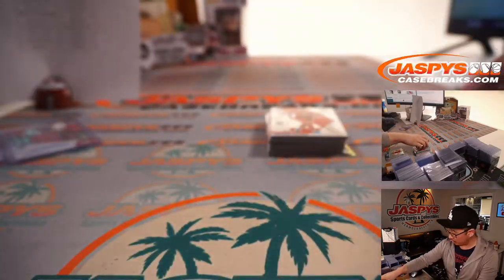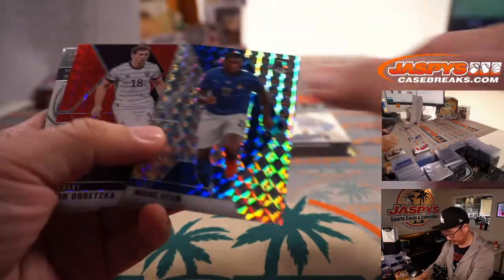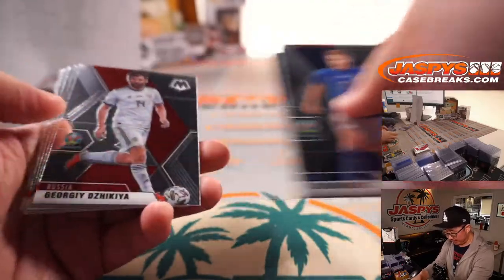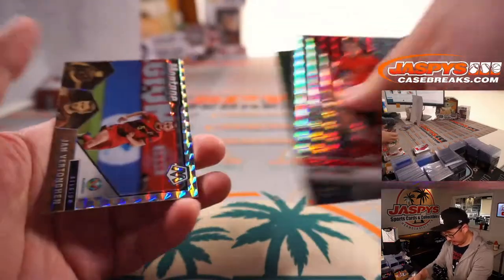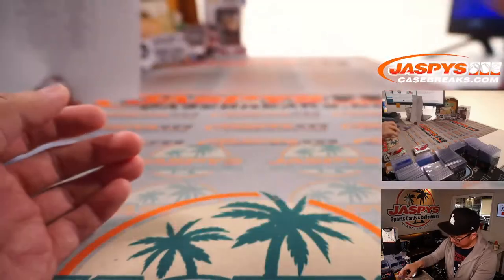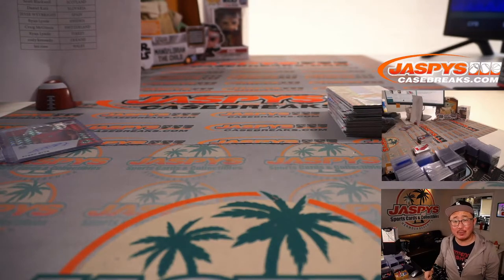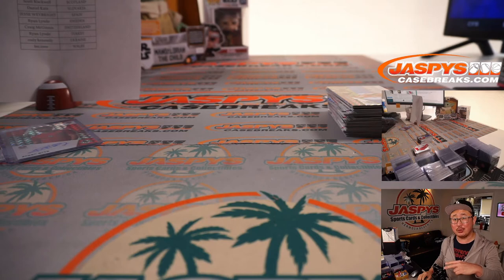There's Joao Felix for Portugal — Leo. And the last little bit here in Random Country Break number 10. We're going to close out with this Mosaic card for Jan Vertonghen. And that's that. Thanks for watching everybody — that was two-box Random Country Break number 10 of Mosaic UEFA Euro Soccer. A lot of fun stuff, a lot of great footy here. Another two boxes in the store on jaspyscasebreaks.com — check it out, and I'll break that with you next time. Bye-bye.